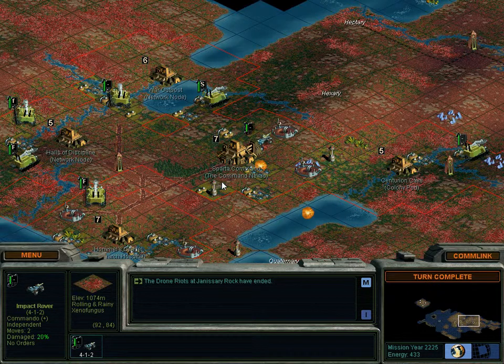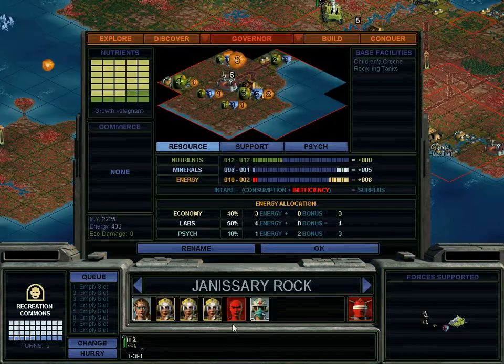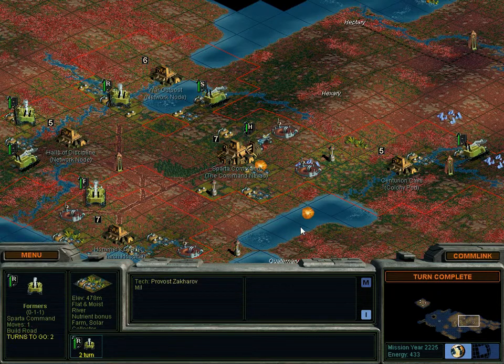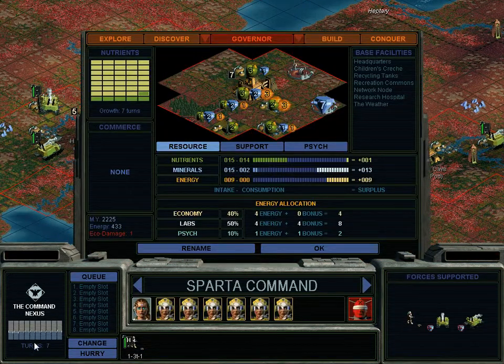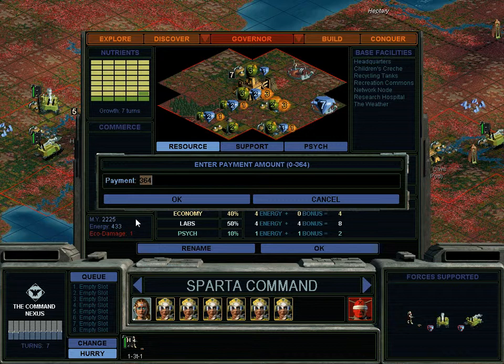Drone riots have ended! That doesn't mean we can take this guy off, because the drones are still there — they're just not rioting anymore. Shift-hold until we can get rid of the fungus. Part of the reason we've got all this stuff going on, part of the reason we're unsurpassed, is that we have a lot of bases and they're pretty big.